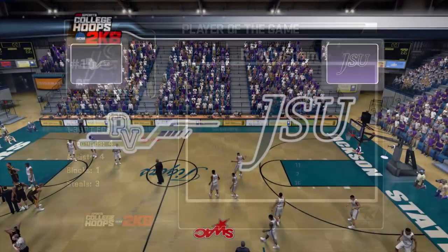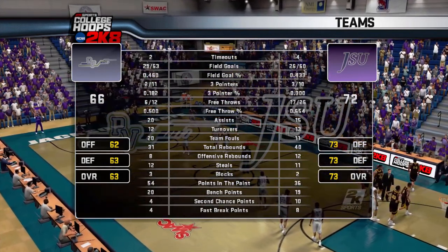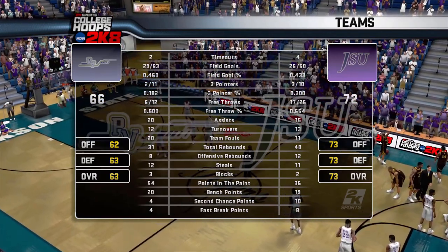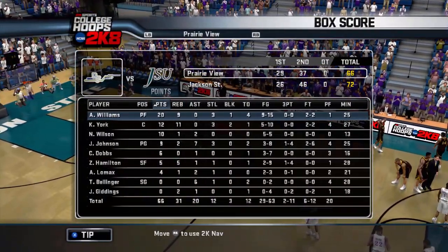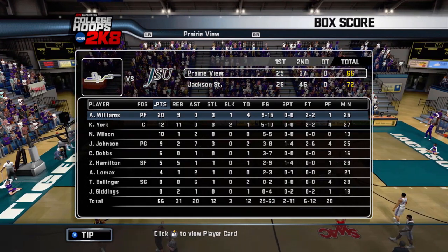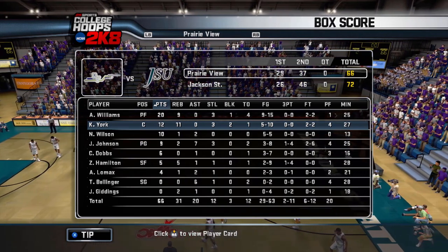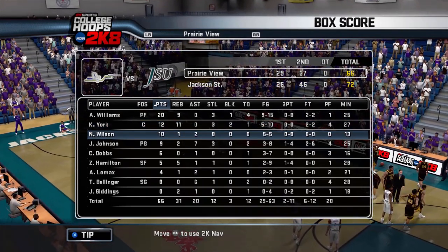We shot at a pretty decent percentage — 46% in this game, 2-for-11 from three. We're not a three-point shooting team, and we're still playing undisciplined, sending guys to the line 26 times. We forced turnovers, but in the second half Jackson State put 46 on our head and we only scored 37. Williams led the team with 20 points and 9 rebounds. York had 12 points, 11 rebounds. Wilson got us 10 points — not many times this season we had three guys in double digits. Johnson had nine points and seven assists, going 3-for-8 — we limited his shots because he's not a great high-volume shooter.